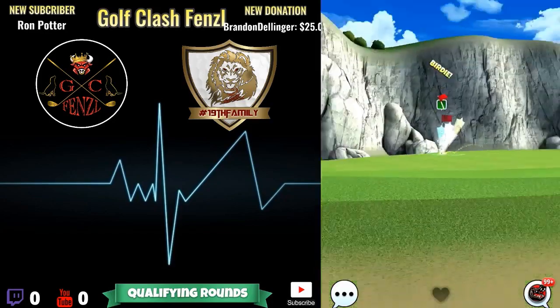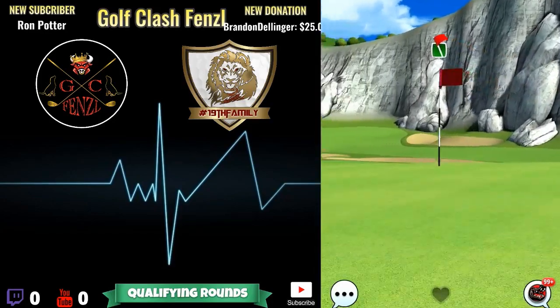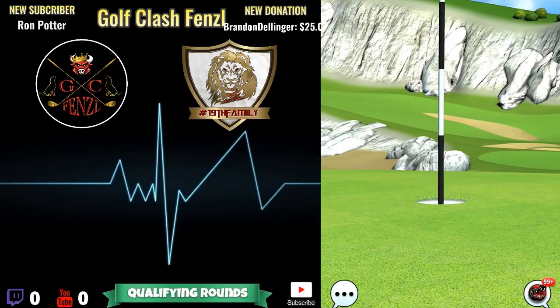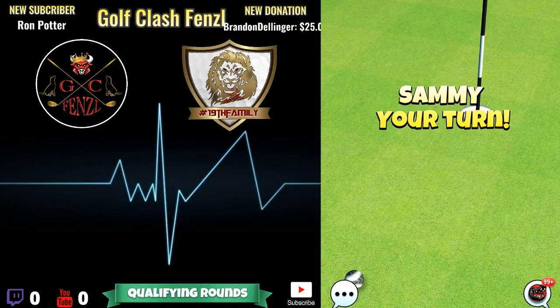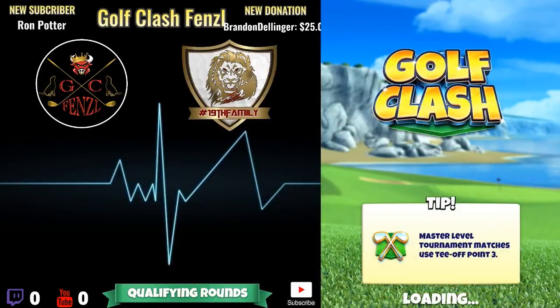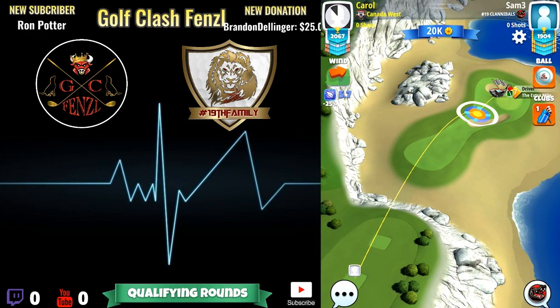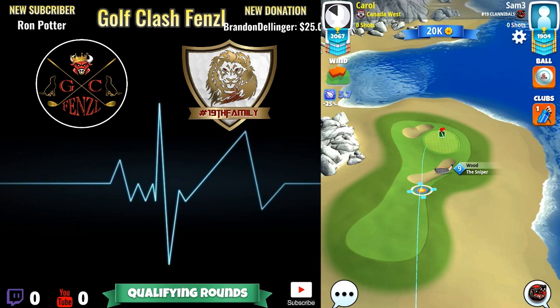I need to figure out a way to get a more consistent result. Thanks for watching hole one — I'm gonna move on to hole two. Hopefully this helps you and I will see you on the next hole. What's going on everyone, this is Fenzel coming at you with hole two for the Pro Division. Here what we're gonna be doing is playing with a sniper and then a kingmaker.